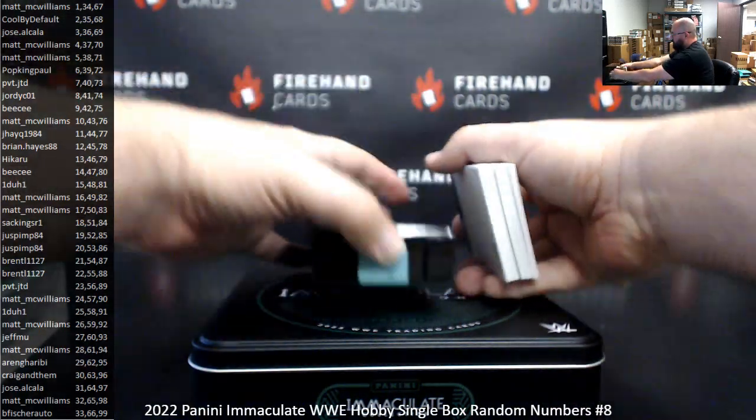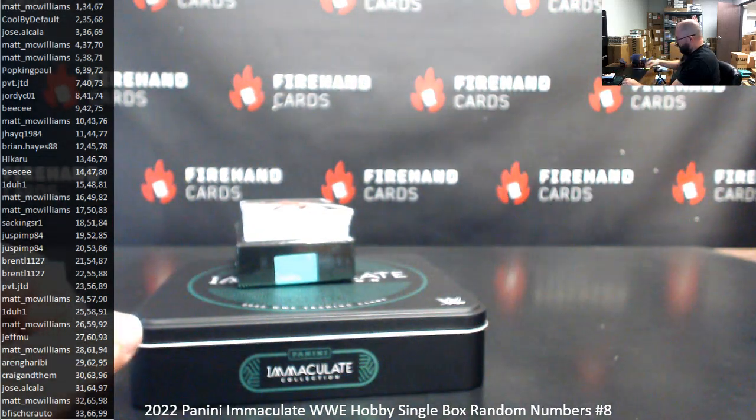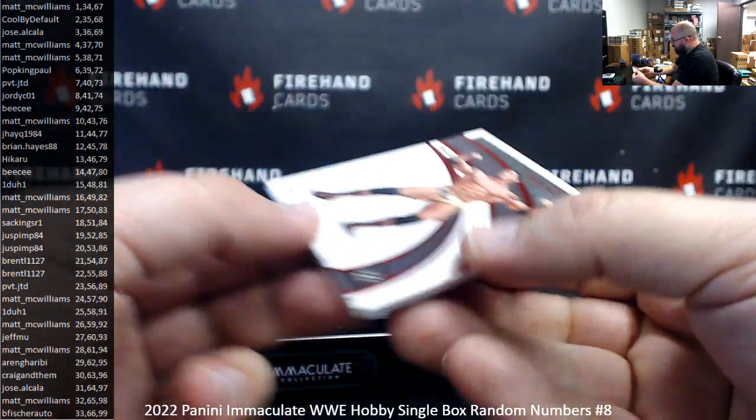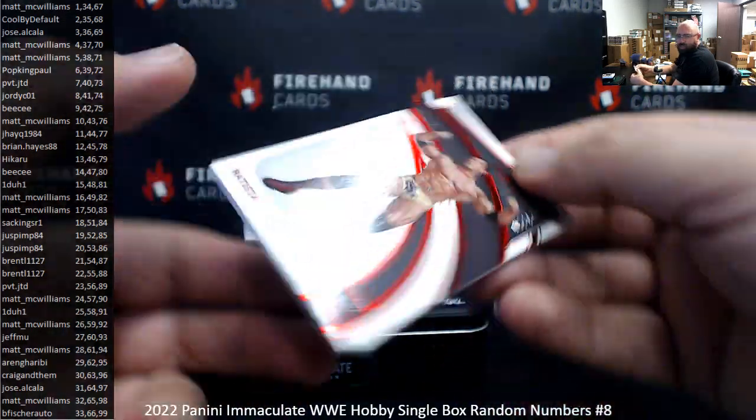We will have a redemption in this box — it will go to a draw. First up is a Red Foil Base of Batista, Drax himself. Serial number on this one is 5 of 40. Spot 5 goes to Matt McWilliams.